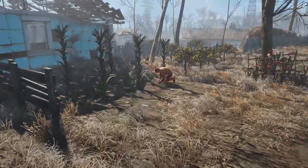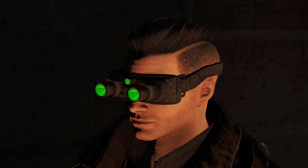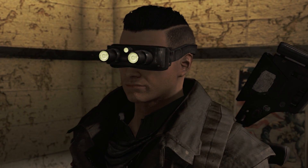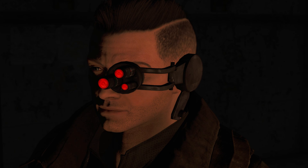Depending on which visual effect you choose, the lenses will glow in different colors. For night vision, they will glow green. For the Thermal, red. For the Targeting HUD, sort of a yellowish white. If you just want the look of the glowing lenses, you can craft cosmetic versions as well.